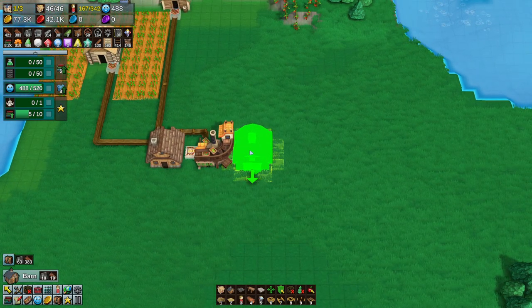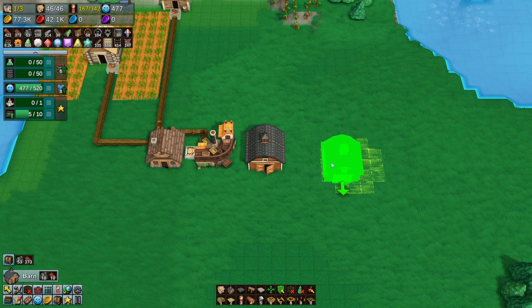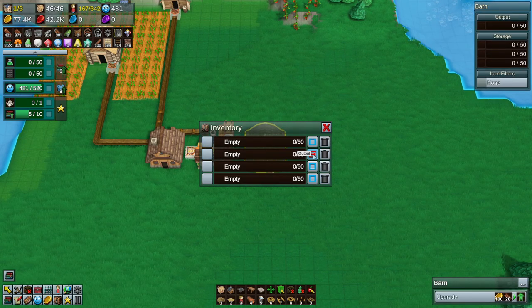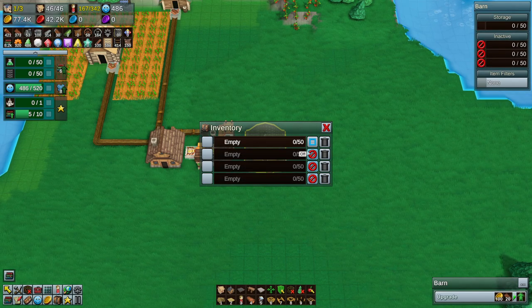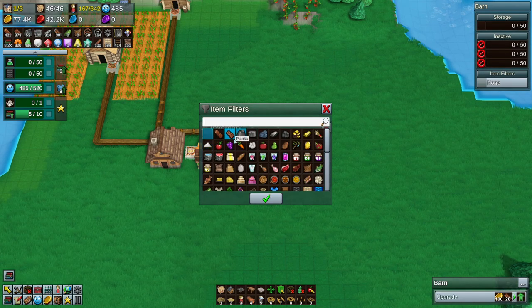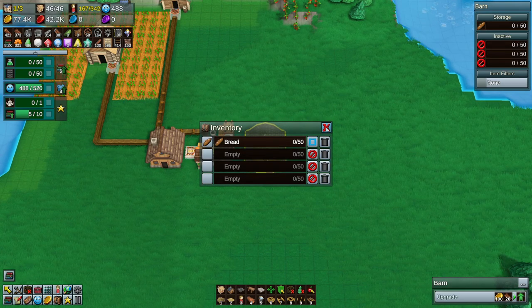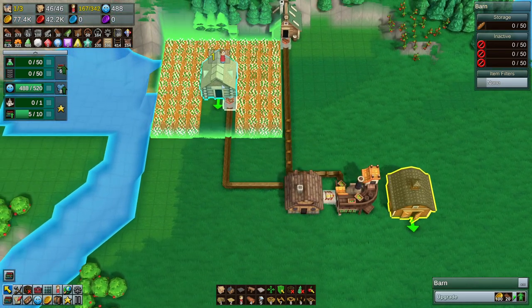We could have the barn right here. And what we can do is go in here to the storage and set it up. Like that — and then this one can be bread, simple as that. This will be storage or input/output, whatever. And how are we doing here? Oh we're so close.